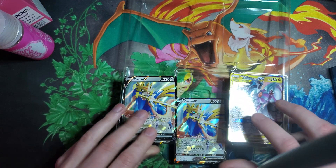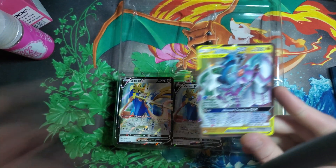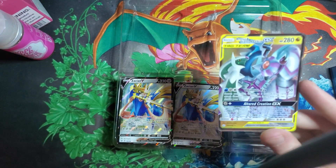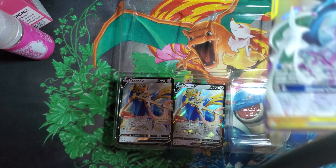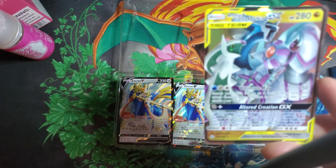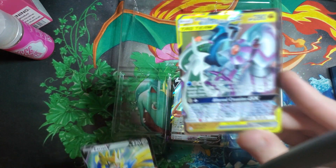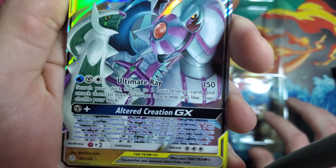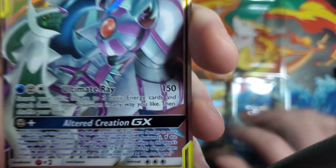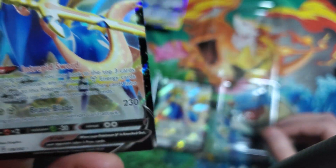This is kind of the main core of the deck — just these three cards. What you want to do is probably start out with the ADP. You want to get your two energies attached for its GX move, and then the next turn throw down one more energy. You could instantly get a Zacian V on the bench set up, use Ultimate Ray, look for three energy cards from your deck and attach them to Zacian V on the bench. Then next turn he's ready to go — doing 260 damage because of the plus 30 damage from ADP's GX attack.